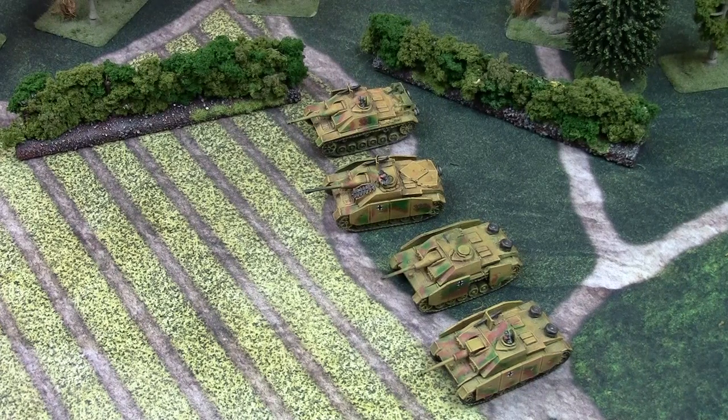So that's the stats for the Stug — a pretty good tank. In this particular version, you're paying about 5.5 points per tank. Interestingly, there is no discount for taking more — it's actually more expensive per tank when you take more. Four of these in a platoon costs 23 points, while two costs only 11 points.